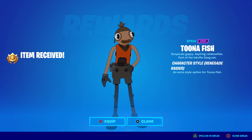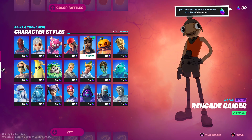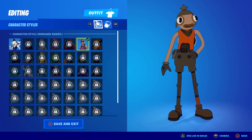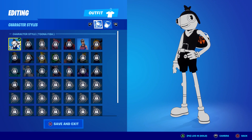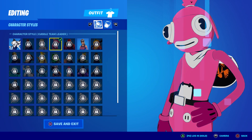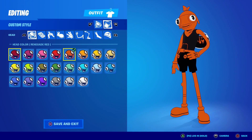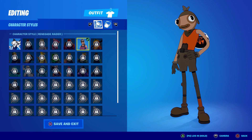There it is — the tuna fish renegade raider! Doesn't that look amazing? Now let me show you what you can do with this. Going back into the tuna fish skin, instead of going to the custom style we select the tuna fish renegade raider. You might think you could recreate these character styles with the custom option, but you can't — because you can't change the shirt color in the custom ones. This one literally changes the shirt to that renegade red color. In the custom option, the shirt and pants are stuck on black with no option to change them, so that's the whole point of the character styles.